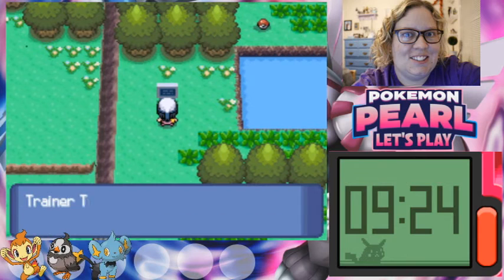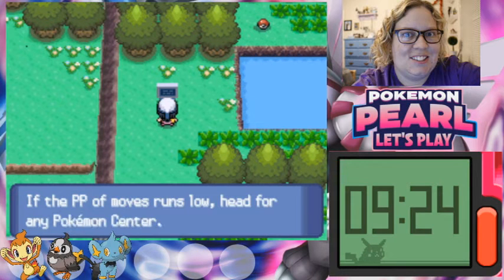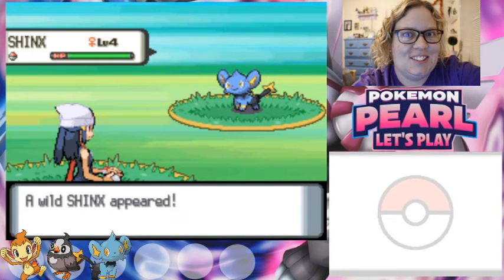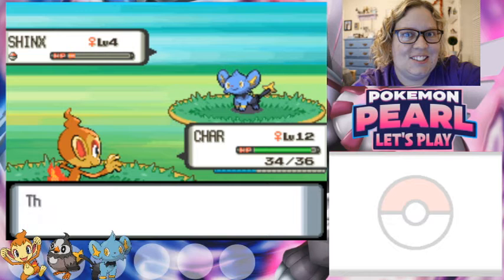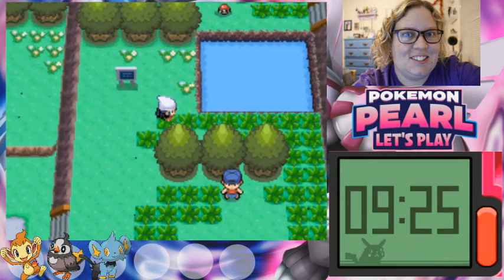Reading a Trainer Tips sign about PP — Power Points. I'll just try to make my way to the next city because I don't want to keep going back. Continuing forward and looking for new Pokemon encounters. Still seeing Starly — running away from this one. Spending some time leveling up but really want to do that first gym.